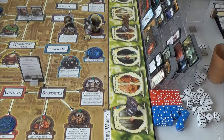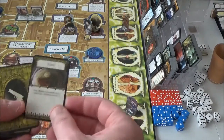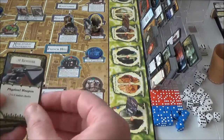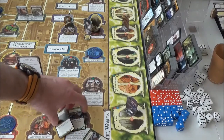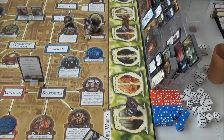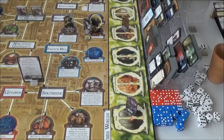Next up in Arkham is Rex. He's at the General Store and he's going to draw three common items and do a bit of shopping. We get a .38 revolver, food, and another .38 revolver. May as well buy the .38 revolver, so we'll discard the other two. A .38 revolver to go with his cavalry saber and ancient spear. That's Rex's turn and the end of the Arkham encounter phase.